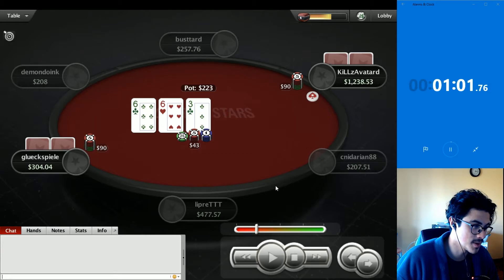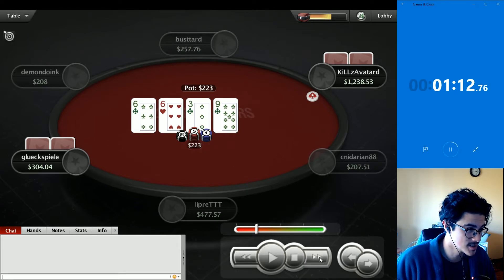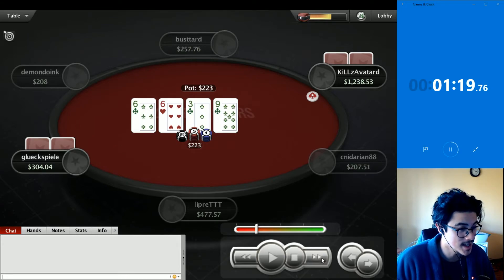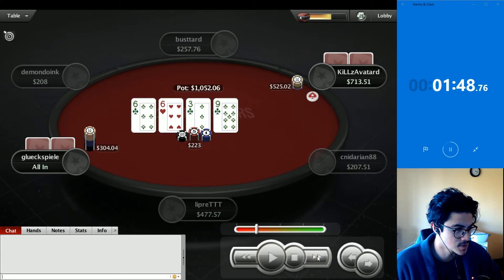At this point I'm going to assume gluk has an overpair or some random spaz-out hand. Nine of clubs on the turn — I've never been in a min-raise, min-raise, min-raise spot on 6-6-3 in a four-bet pot. I'll note I do know who wins from dragging this hand over, but I didn't see their cards. 120 to 223 — I think gluk is pretty much pot-committed. Kills has a value hand; it would be wise to just get it in, which they do. Gluk calls.